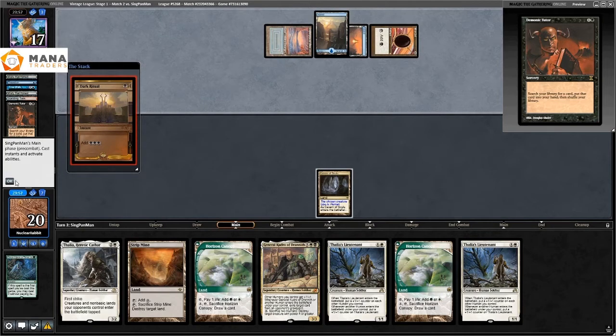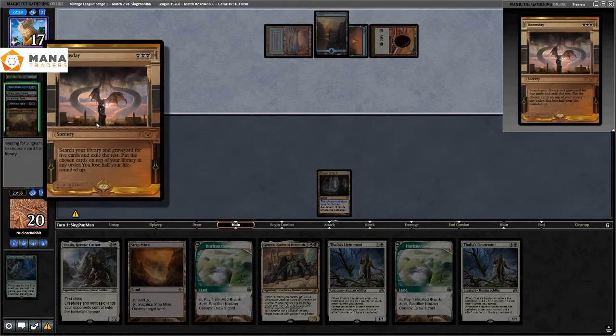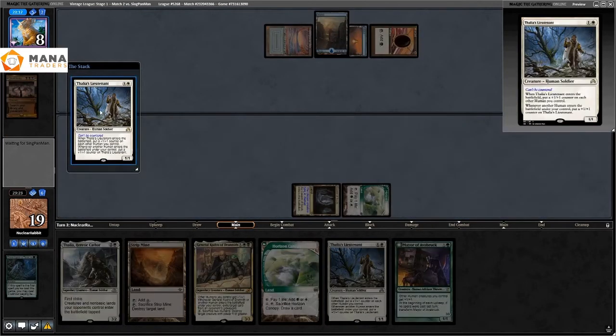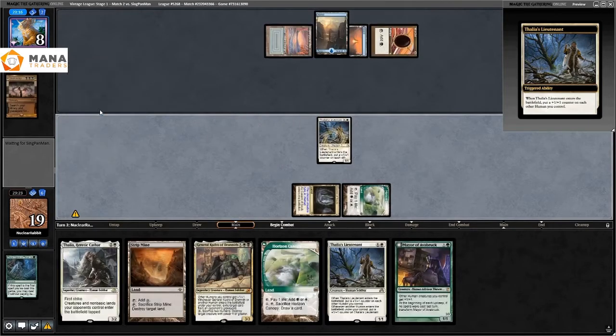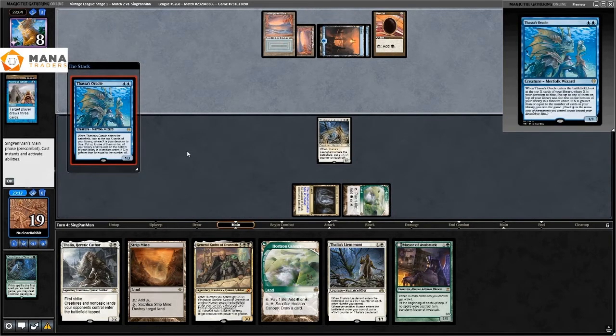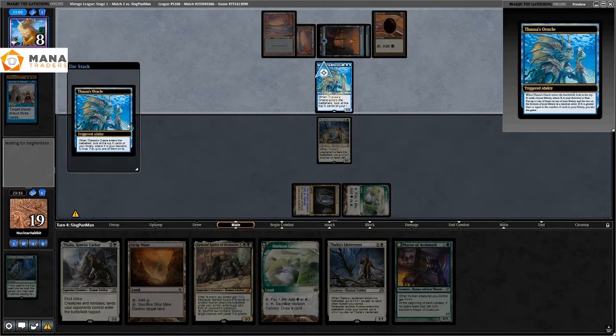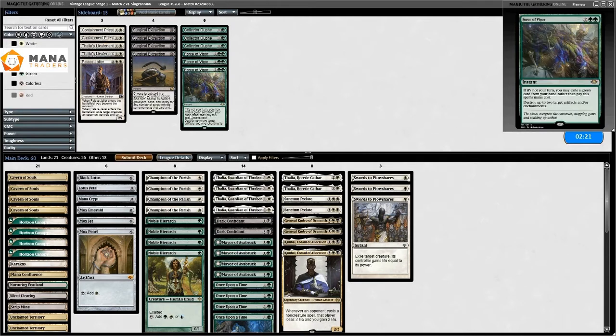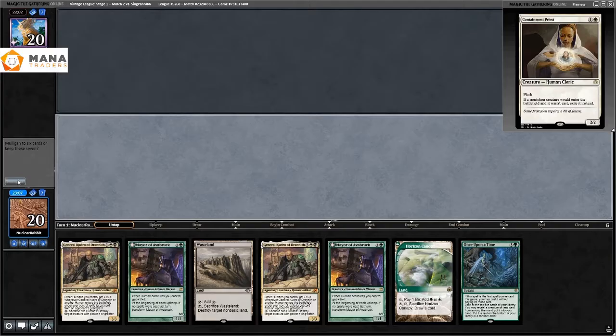Doomsday searches library and graveyard for five cards, exiles the rest, and puts the chosen cards on top. At this point nothing I do matters — they'll probably kill me next turn. They Ancestral Recall, draw three, and play Thassa's Oracle. That card is just stupid in every format. Theros brought so many design mistakes into Magic, it's unreal.